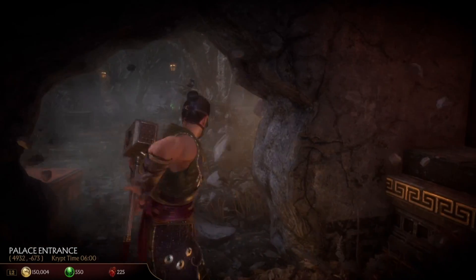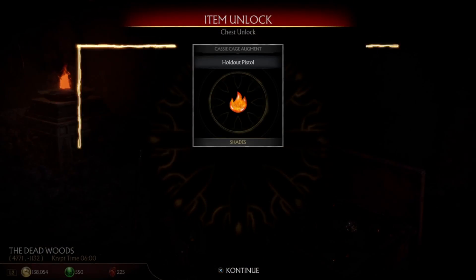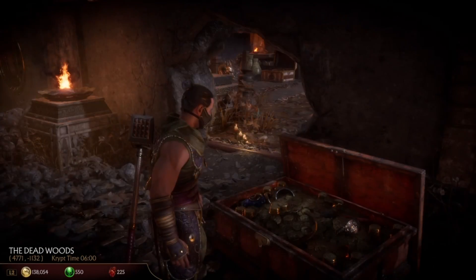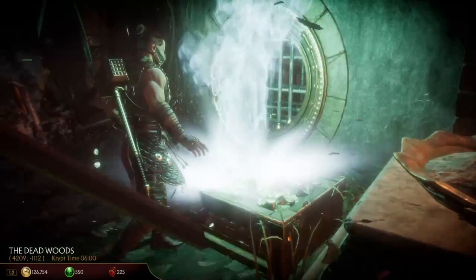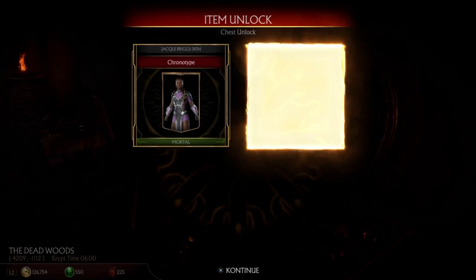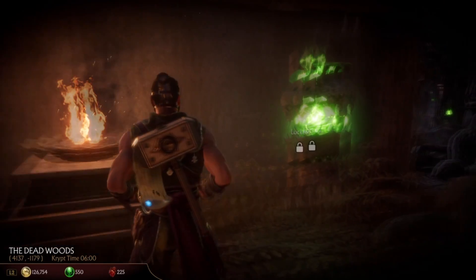In order to get skins in Mortal Kombat 11, you need to go into the crypt or play the story mode. Those are the best ways really to get skins. Completing certain chapters in the story mode will get you some skins, and opening chests in the crypt are going to get you skins as well. You could also always buy them, but we like to talk about the cheap way to do things.